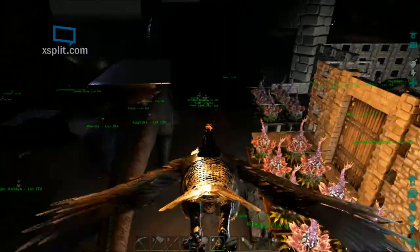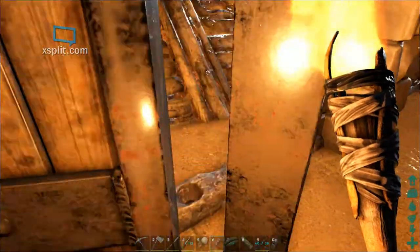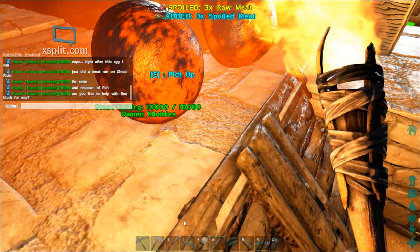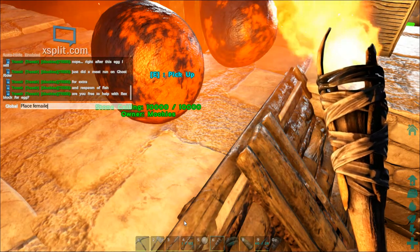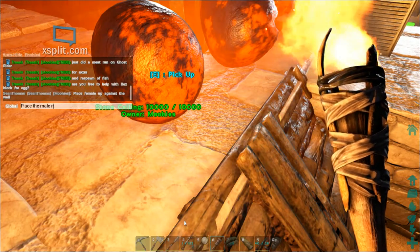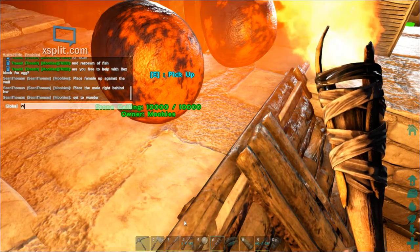If you put the female up against a wall and then bring the male up behind her — they only walk forward — when the male is right behind the female, she can't go anywhere and the male can't go anywhere either. Therefore you get an egg when they're set to wander. We're going to place the female up against the wall, place the male right behind her, set them to wander, and then wait for the egg.